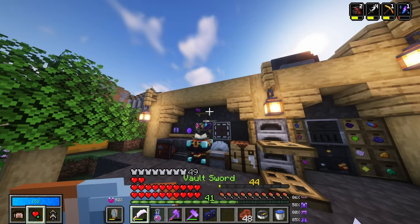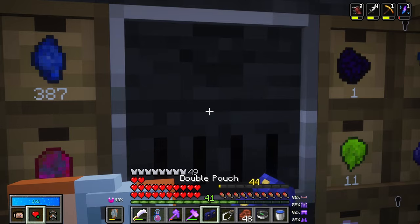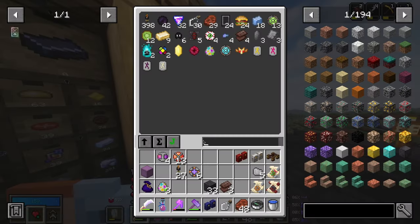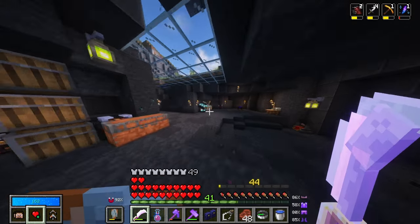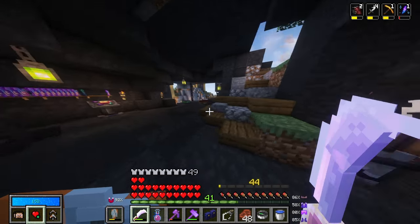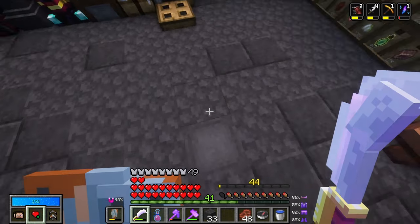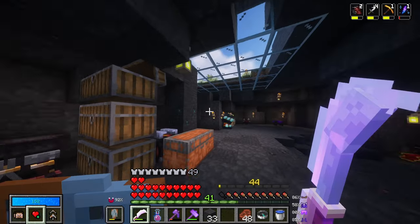Let me empty this stuff and we'll take a look at the crates. This is literally how I empty — I stand in front of the drawer controller and put everything in my inventory. If I click it twice, it takes everything from your inventory that has a place to go and puts it there. The rest goes into the big storage or wherever it needs to go. You could also press the extract button, which is probably a little quicker.